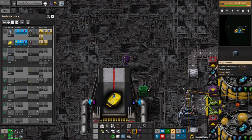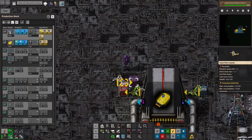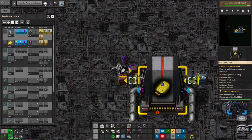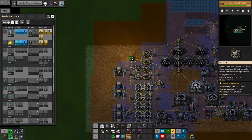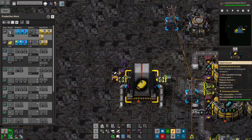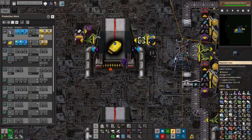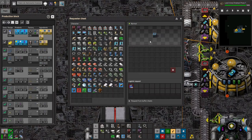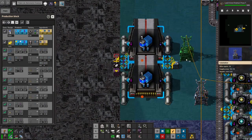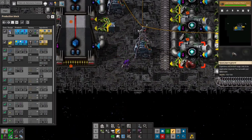We need a requester chest and a provider, with a filter inserter to get rid of extra blank data cards. We need another roboport and substation to make sure everything has power. This process is going to be slow, so I'll just request 36 — that's plenty. I think everything's ready to go, and we'll hook up our fluids here. We need a little bit more scaffolding.